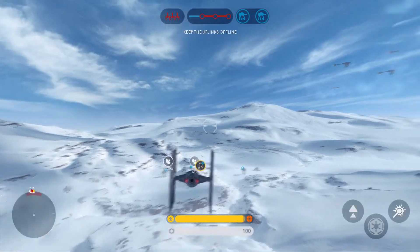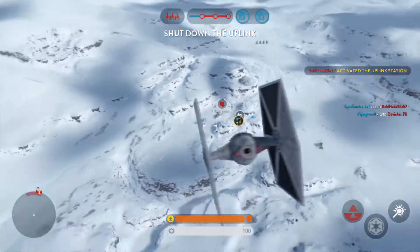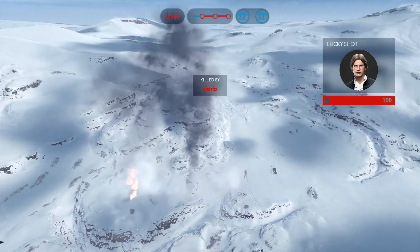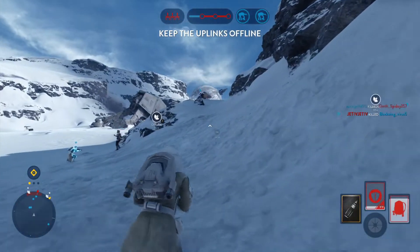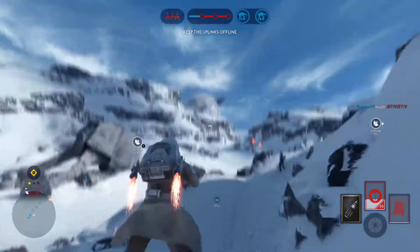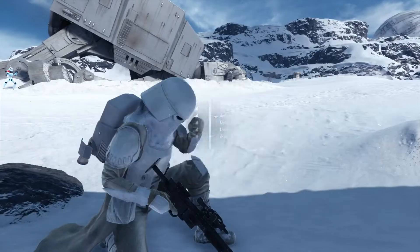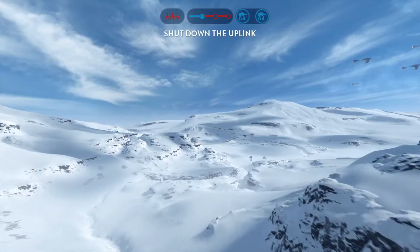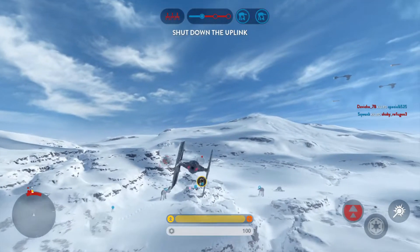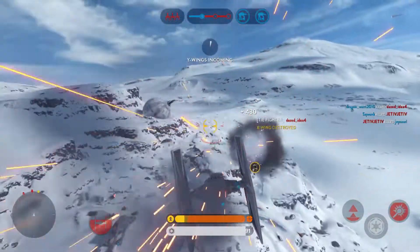Look sharp — Rebel soldiers entering the area. Omega-13. TIE fighter support urgently requested. Omega-6 responded, stand by. Rebel units are targeting the walkers.